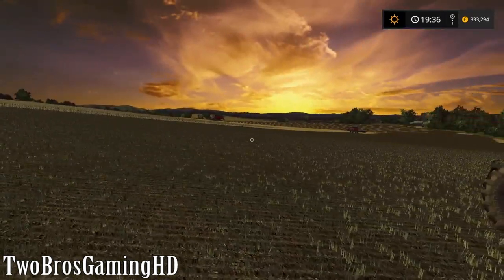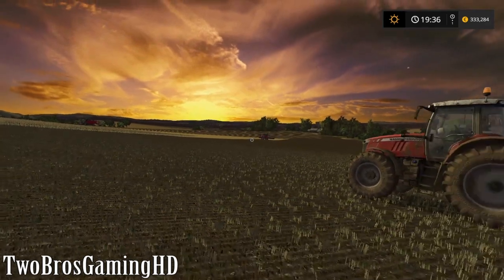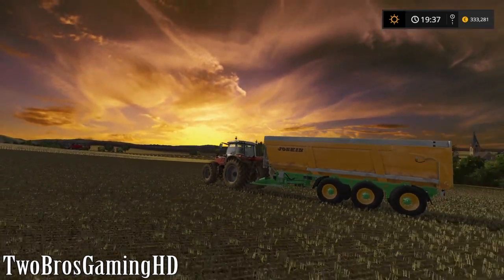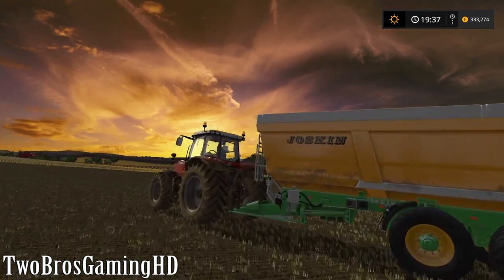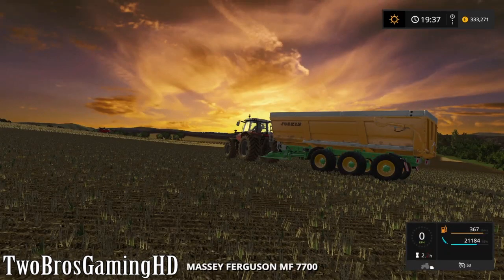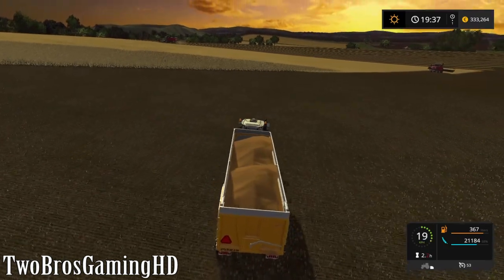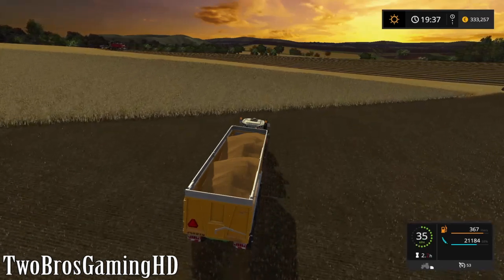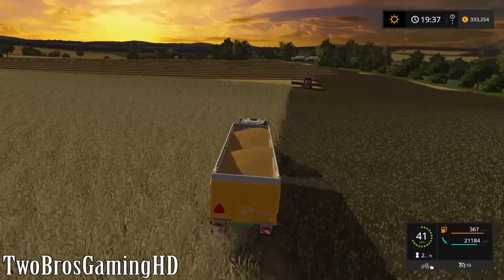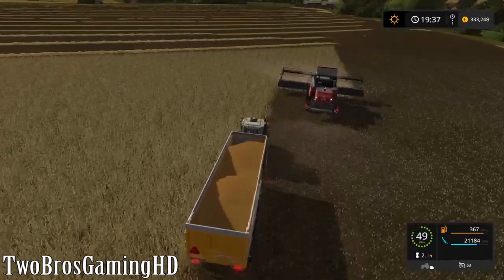Anyhow, we're back in Chellington 17 version two right here. We're out here to harvest this field, as we probably were in the latest episode from this map. We've got a beautiful sunset in the background with the Massey Ferguson and the Joskin wagon. The little worker over here in the smallest harvester has actually filled up, so we're going to empty that one of course.